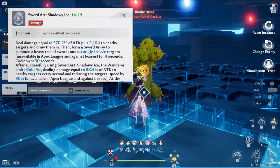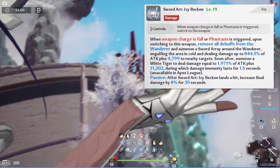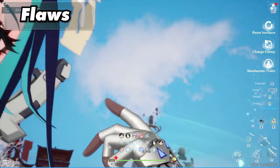Her skill causes a lot of off-field damage, which is the main way how she supports. This combined with her hold attack allows her to do a lot of damage. And lastly we have her Discharge, which is a very long animation, so normally we would jump cancel it, but since it gives an 8% final damage buff, you do want to cast this. Which brings us into a few of her flaws.